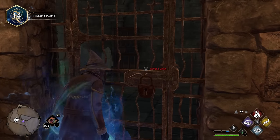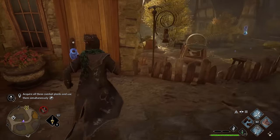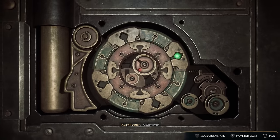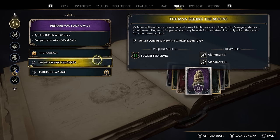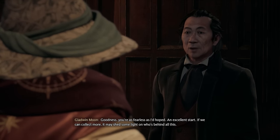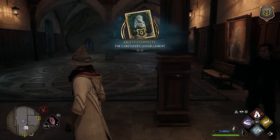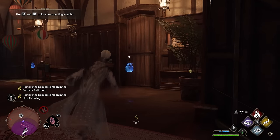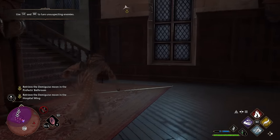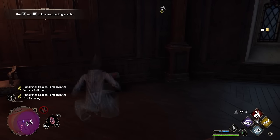On your first walk around Hogwarts you'll probably notice quite a few doors that appear locked. To open them you need Alohomora, the unlocking charm, which you get by completing the mission called the Caretaker's Lunar Lament for Gladwin Moon. This unlocks level 1 of Alohomora, but there's actually a level 2 and level 3 you can get by finding and bringing back 9 and then 13 more demiguise statues that he asks for.